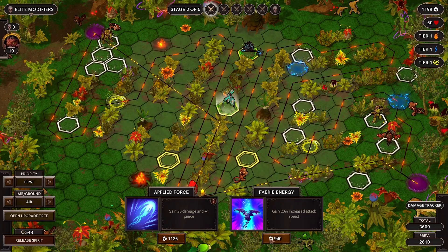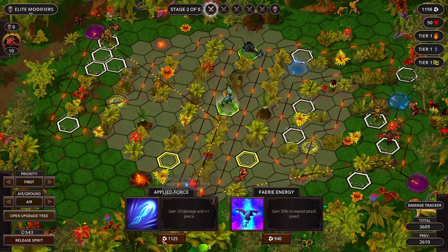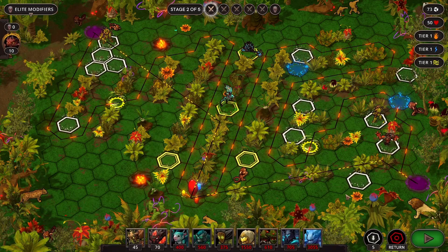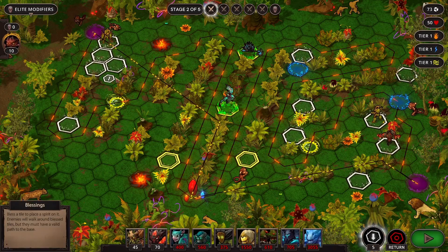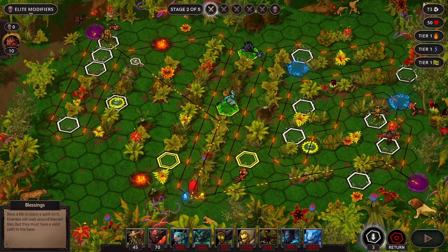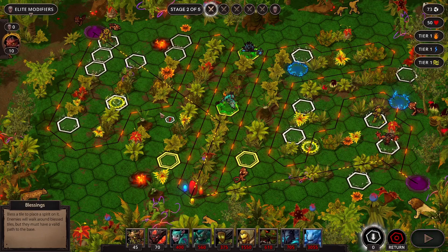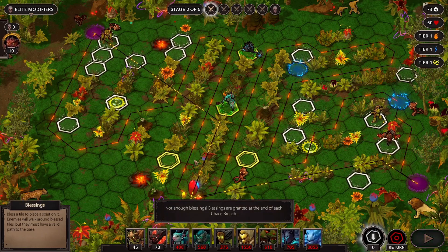I think we go more damage to piercing or more attack. I do like attacking faster. But we can get more damage against flyers, which is probably going to be important here. So we will do that. Ooh, I get more blessings - wonderful. We will count our blessings. Remove that. Do that.